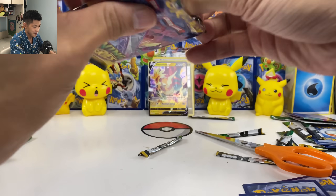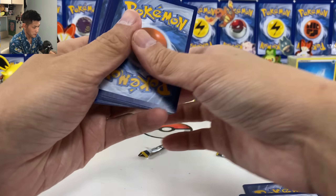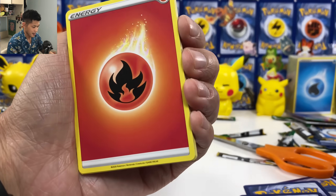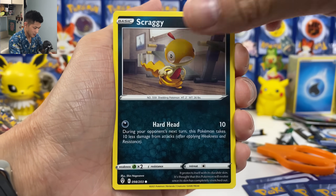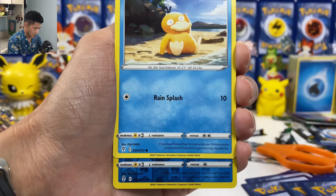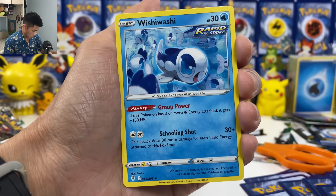Oh my goodness. Looks like the pull rate ain't that good for me. Looks like we've got another green code. Floette, Scraggy, Swoobat, Tympole, Psyduck, and Wishiwashi.